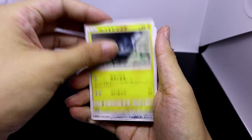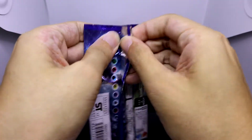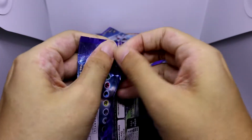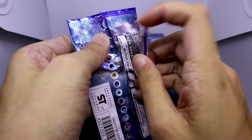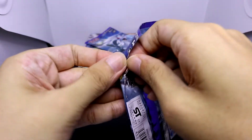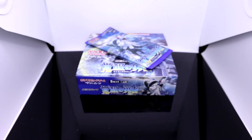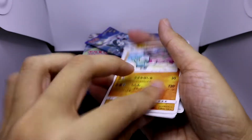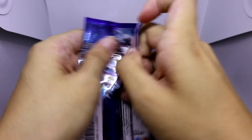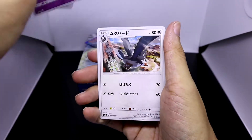I wonder what GXs I missed out on though. For those of you who believe in the system, there's not much reason to continue watching this video — although on the off chance that I somehow miraculously manage to pull a 5th GX, which — hold on, let me get these annoying cards out of this pack. Yeah, nothing — just a holofoil. You guys can probably leave the video now, because we already managed to pull the 4 GXs, and as much as I want it to happen, it's probably not going to happen.